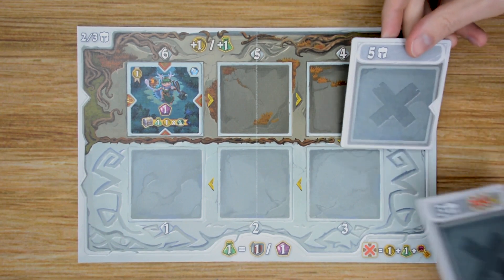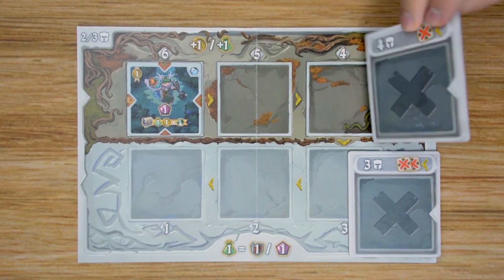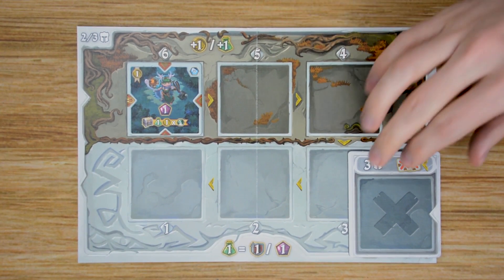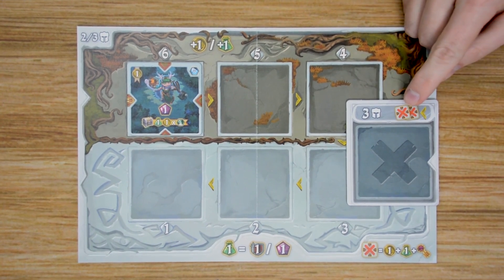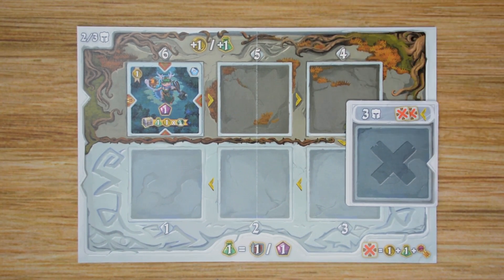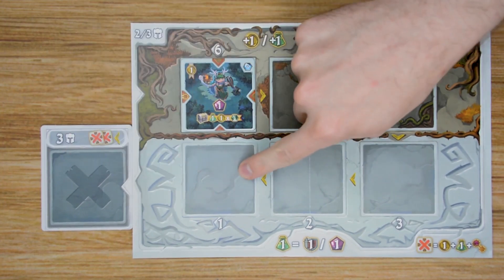You're also going to have a discard tile, and there are two different ones included — they're double-sided based on the number of players. So we'll return the four or five player one to the box and use the three-player one, which tells us we're going to be discarding two tiles at the beginning of the game and at the end of each turn. This will go off to the side of the board next to the one space.